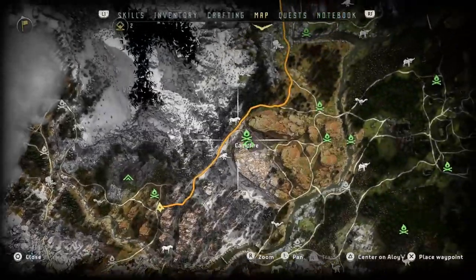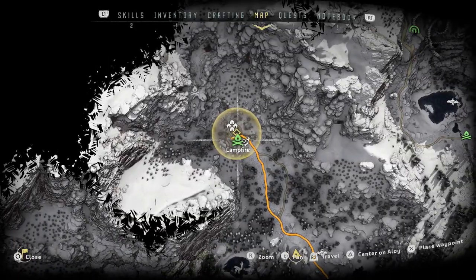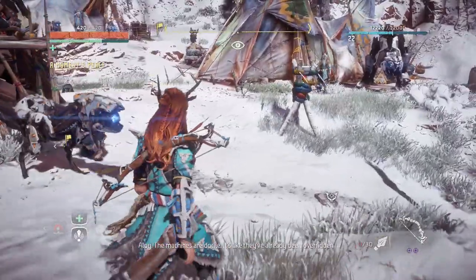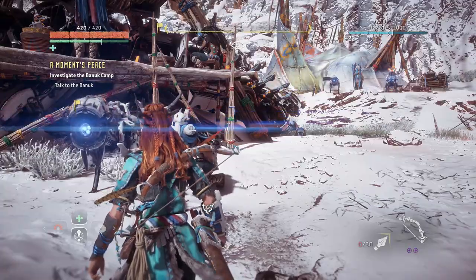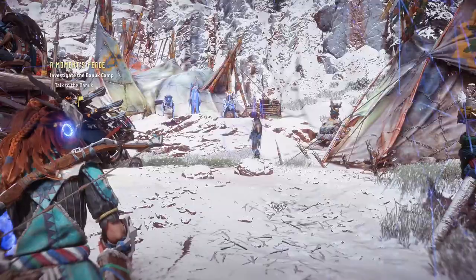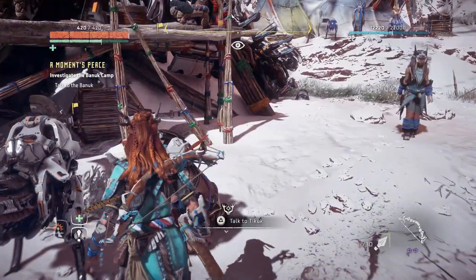Let's get right to the second quest I wanted to do — it's a pretty cool one. The machines are docile, it's like they've already been overridden. Life demands full preparation. Talk to the Banuk. There are a few guys here with machines, and guys in blue you can talk to — we have three of them. Let's have a word with Tikuk.